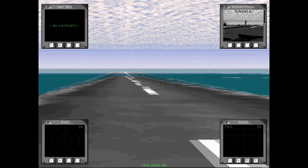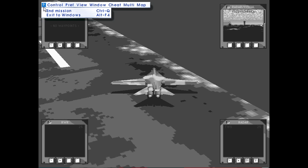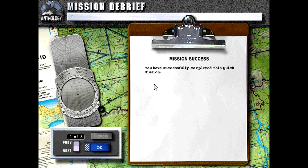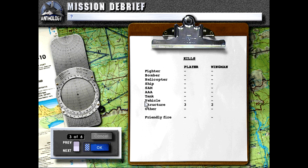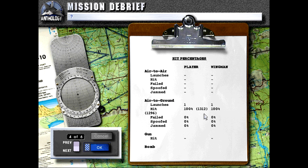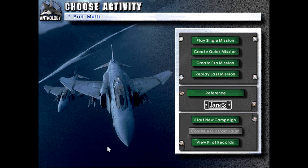We landed. We'll get off the runway and end the mission here. All right — complete mission, all targets destroyed, no damage. One of our other wingmen got a couple hits but nothing major. It killed all the structures. There's really not a lot to say about the F-111 — it's a bomb truck, plain and simple, and it's good at what it does.